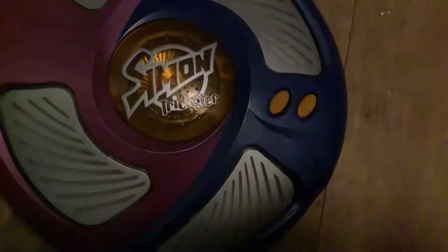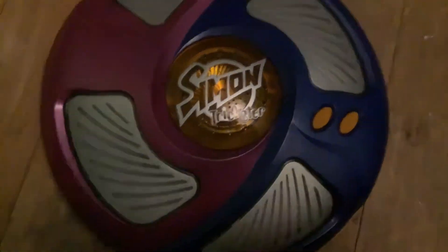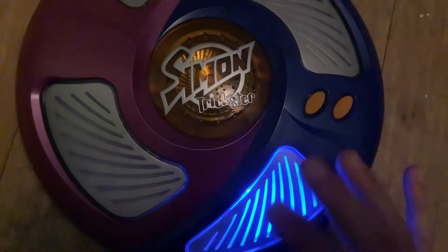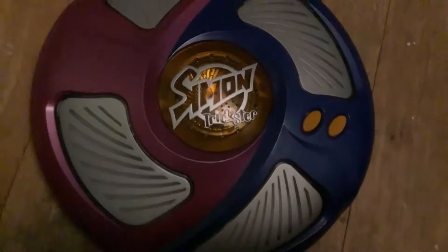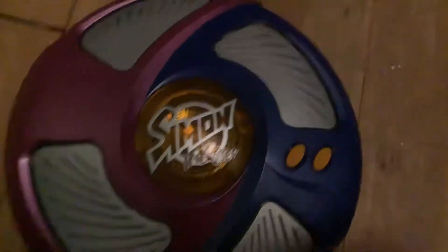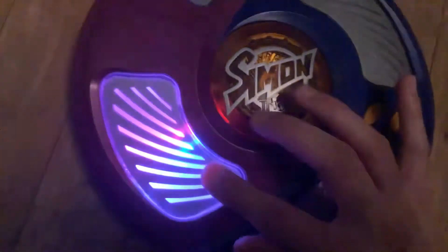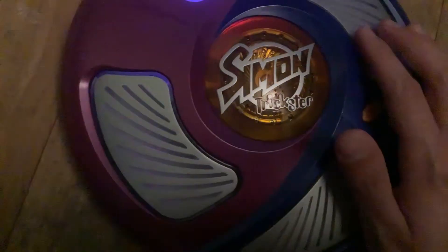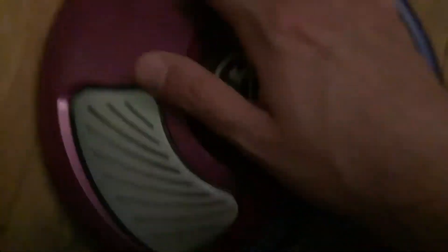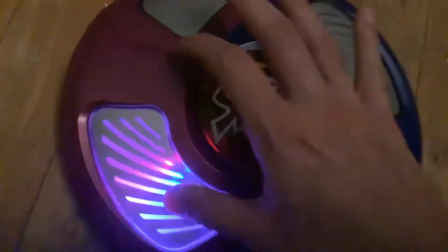I believe that's periwinkle again, but it's not purple — there's periwinkle and there's purple. That's a slightly lighter blue, a little bit lighter than the royal blue I saw earlier. I think that's purple. Yes, I can kind of see color combinations — if you look closely, I see more than one LED color in there.